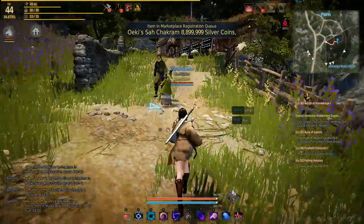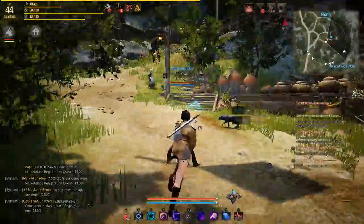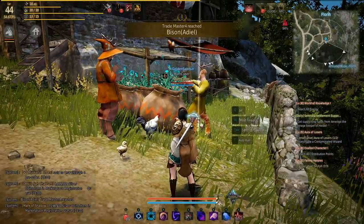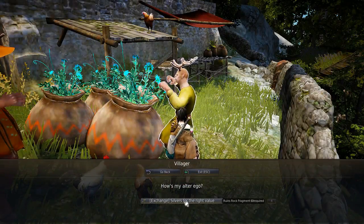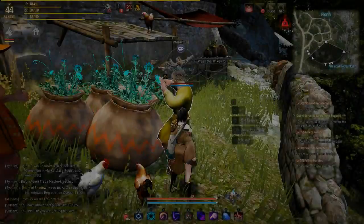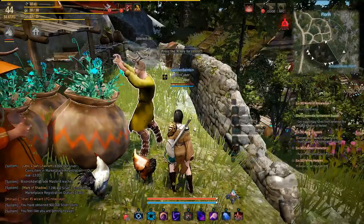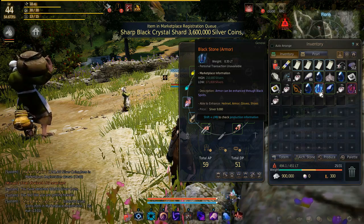Okay, so now we're at Florin. I killed a bunch of those for half an hour and we're currently at 1,083 fragments. So we go here, do the exchange, give them the maximum amount — and I have 900,000 silver now.